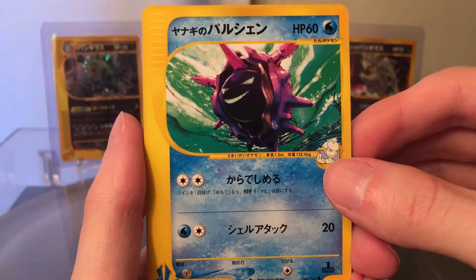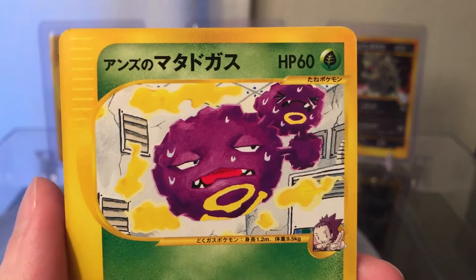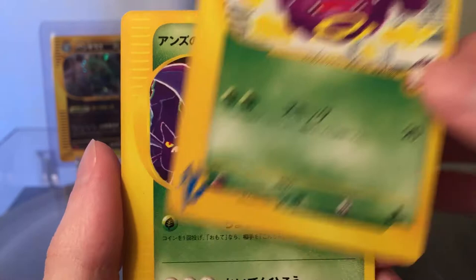Got a Price's Cloyster — pretty cool Cloyster. And a Janine's Wheezing. He looks like... I don't know why he's so sweaty. I don't know if the air conditioning is broken or something.